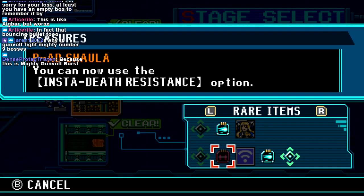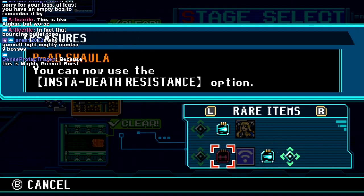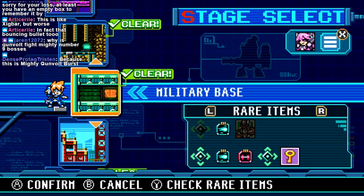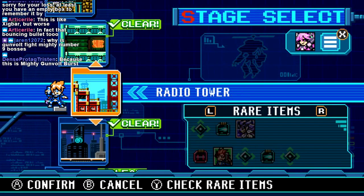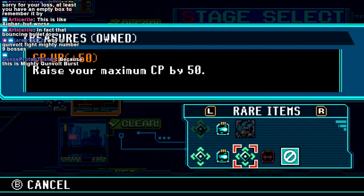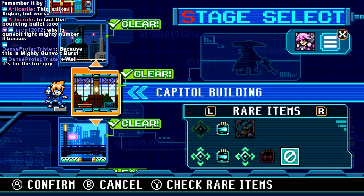You can use the insta-death resistance option. How does that even work though? Because insta-death is usually pit or smash. I haven't even seen any insta-death spikes in this game. Okay, got all of that crap. Got all of that. What's this? Voltaic Chains. How did I miss that? That was the item I did this level for.